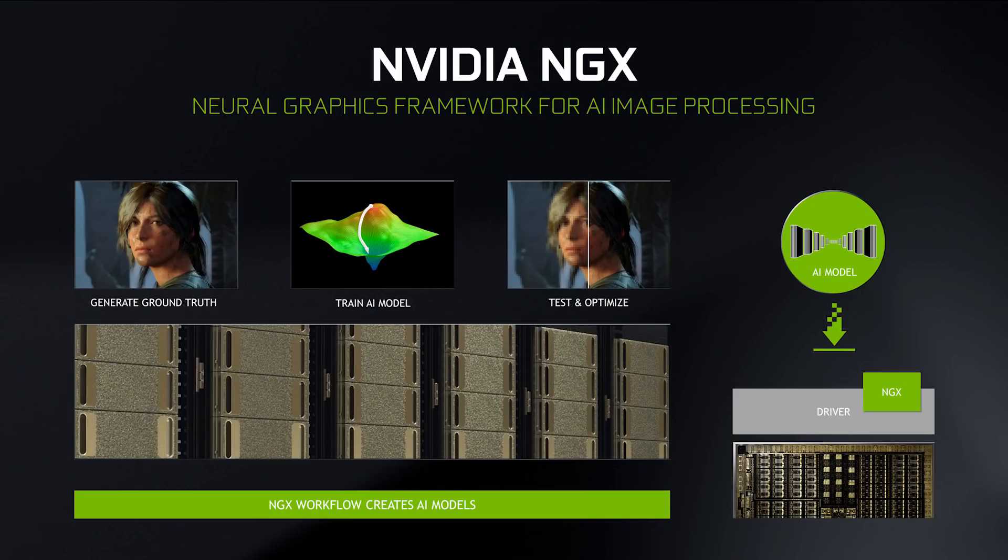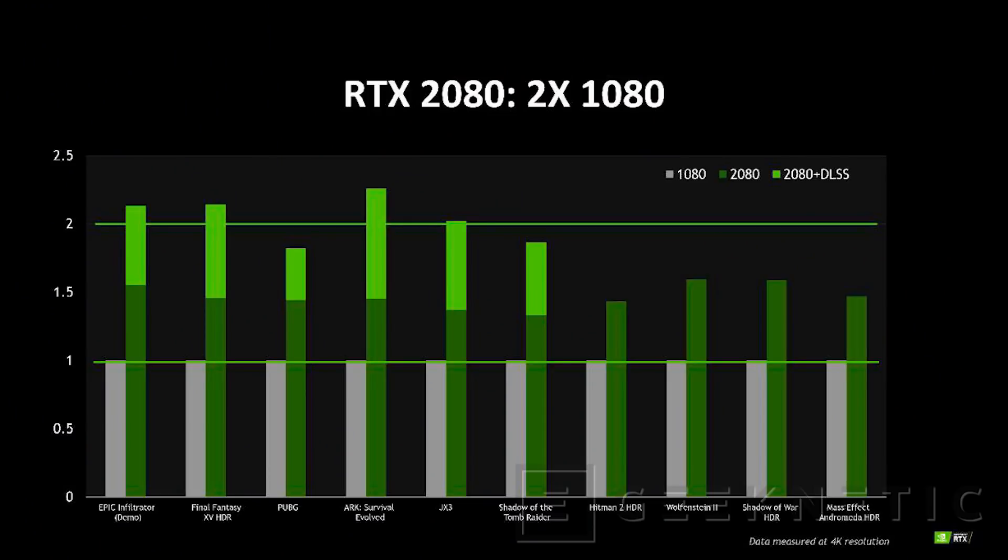It then uses this trained data and packages it into a fairly small file, and then bundles it along with the GeForce driver. So basically, your GeForce card at home does not need to do as much work because it has the trained data. And just like other neural networks, it essentially knows what to do. And at least in theory, we have a nice performance jump — performance numbers which made the RTX 2080 card much more impressive compared to the 1080. In fact, they said that the 2080 with DLSS enabled was the equivalent of two 1080 cards.